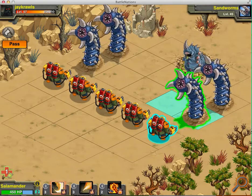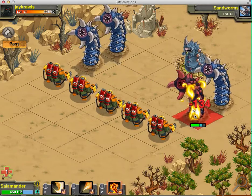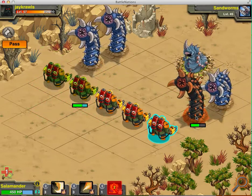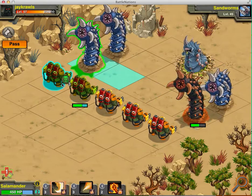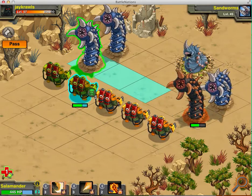I first want to show you this punch here — 134 and then a 50 right after that. And then of course he's infected, so he's going to be hit again. These guys were hit but it barely took any damage — took five hit points from this guy.